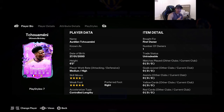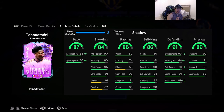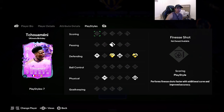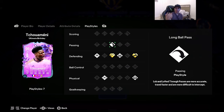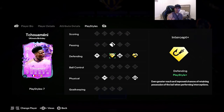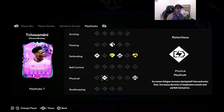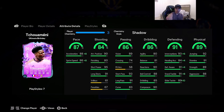Looking at the card: 6'2" height, medium-high work rates, four-star skill moves, five-star weak foot with the right foot. Acceleration type is controlled lengthy. 87 pace, 84 shooting, 86 passing, 86 dribbling, 91 defending, 89 physicality. Play styles include long ball pass, jockey, intercept on plus, and anticipate.